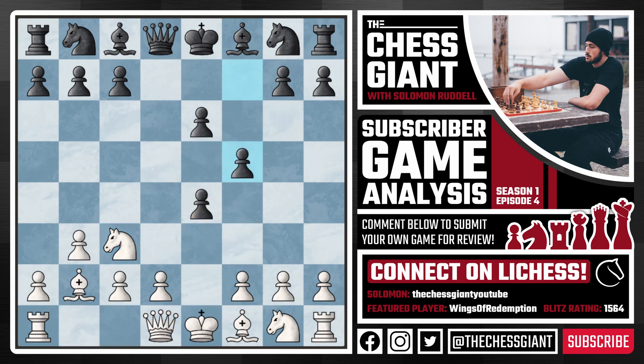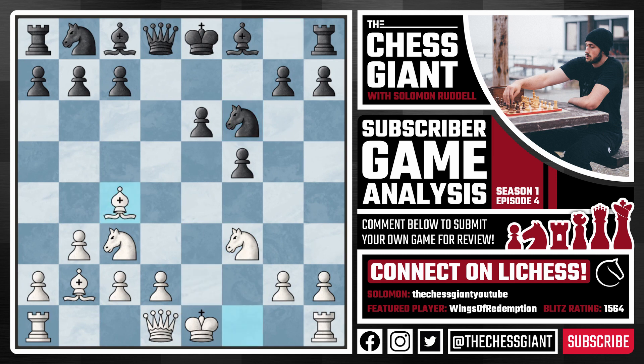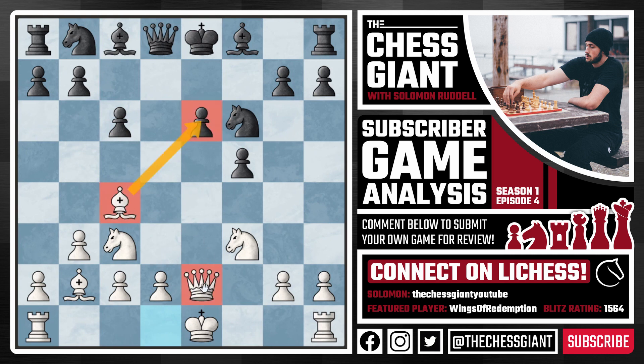Black played F5 defending the pawn, and Brendan responded with Queen E2. I actually think this was a slight mistake. The reason is that now the Bishop is locked in on F1 and cannot move — we want this Bishop to become a very aggressive, attacking piece. Better here is F3, simply attacking that pawn on E4. The most popular option is Black taking on F3, after which we take back with the Knight and then, following Knight F6, we play Bishop C4 followed by Queen E2. Notice how the Bishop on C4 is much more active than a Bishop on F1, and in this position both our Bishop and Queen are ganging up on that awkward backwards pawn on E6 — it will be very hard for Black to hold this position.